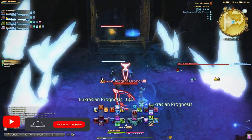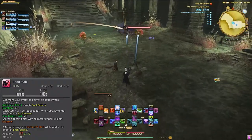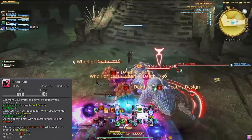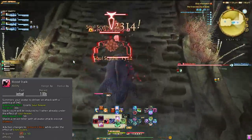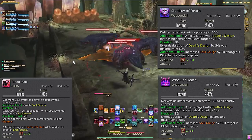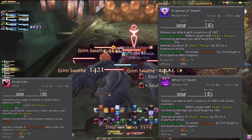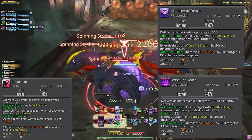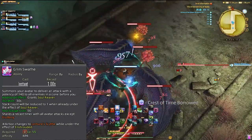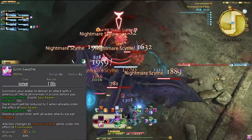Under level 50, Reaper is pretty straightforward, but now the fun part is when we get our job gauge, called the soul gauge. At level 50, we unlock Bloodstock — a single target damage ability that costs 50 soul gauge and grants a soul reaver stack, which we will cover in a minute. We get soul gauge at this point from our regular GCD combos, as well as an additional effect under Shadow of Death and Whirl of Death. You get an additional 10 soul gauge when an enemy is killed with these debuffs applied, so it's even more important to keep this debuff up on enemies at all times. At level 55, we get our AOE version of Bloodstock, which is Grim Swath — a cone AOE that also grants soul reaver. These will be our two abilities to use our soul gauge on for about 15 levels, so get comfortable.